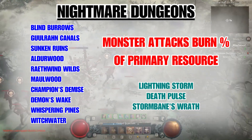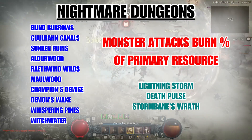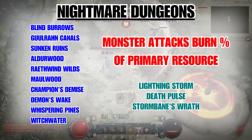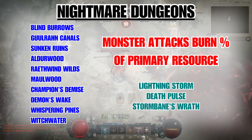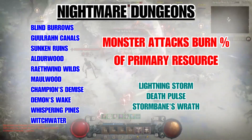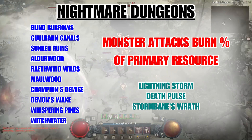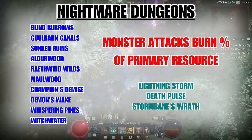The affix I would always avoid — for every build pretty much — is the monster attacks burn primary resource one. It's doable, but really annoying and not worth it. If you roll this affix on one of your favorite nightmare dungeons, just salvage the sigil and save time. Other annoying affixes are Lightning Storm, Death Pulse, and Stormbane's Wrath.